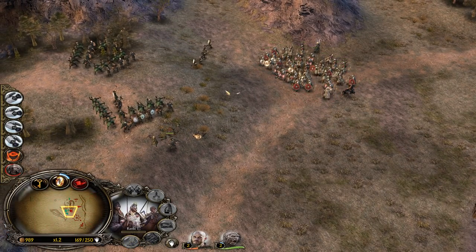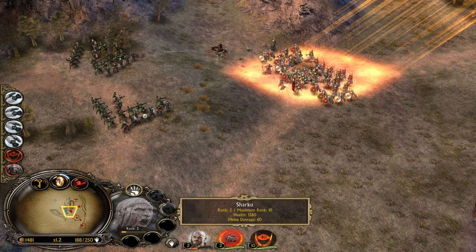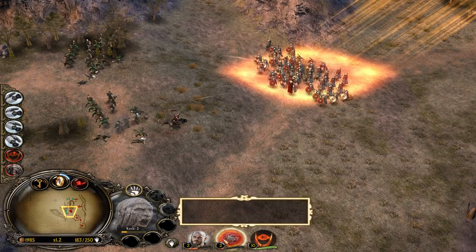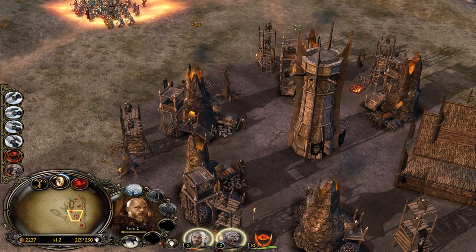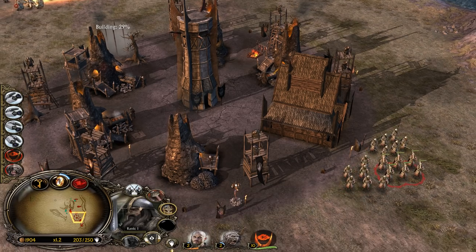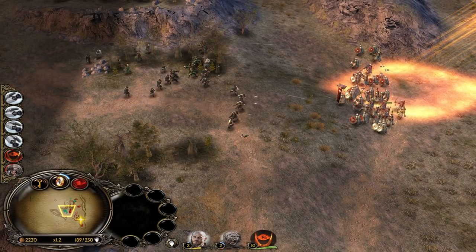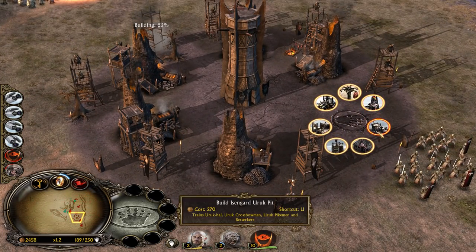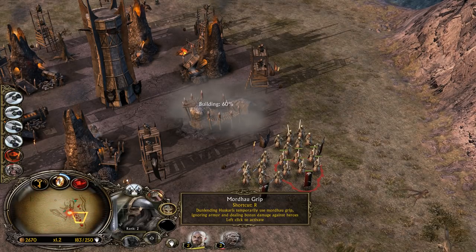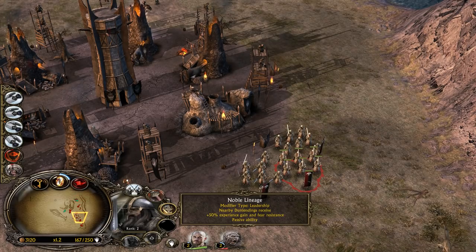Let's use flaming shot - the damage is not bad actually. Let's use Eye of Sauron to make them even stronger. They are taking a lot of damage, but we have a combined unit - a strong frontline able to absorb quite a lot of damage. Let's go for a trample. They are out-spamming us all the time, but quality goes over quantity. Mothau Grip - Dunlanding Houseguards temporarily ignore armor and deal bonus damage against heroes. And Noble Lineage - nearby Dunlandings receive 50% experience and fear resistance. That's like a leadership thing.